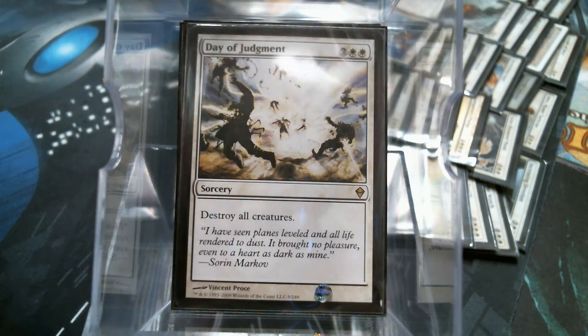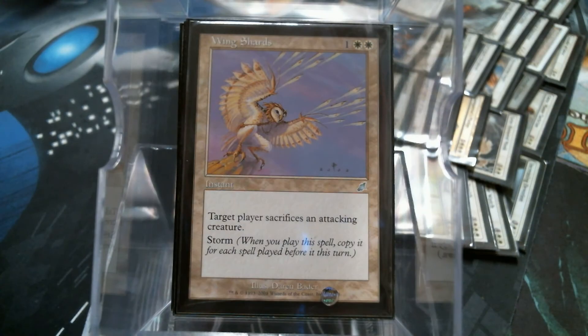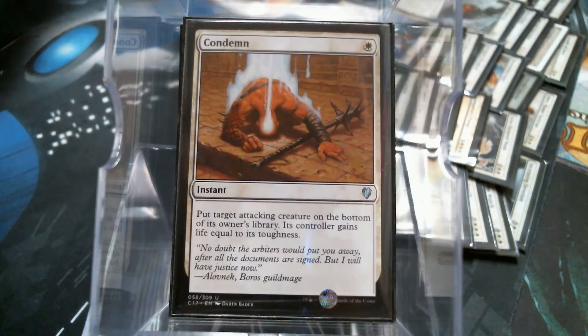I'm running some Spot Removal: Celestial Purge, Wing Shards. More people walk into Wing Shards than they should, because I think there's an entire Magic playing generation that didn't learn to attack before you cast spells. This card taught us all something. Emulating Glitter, Condemn, and STP.